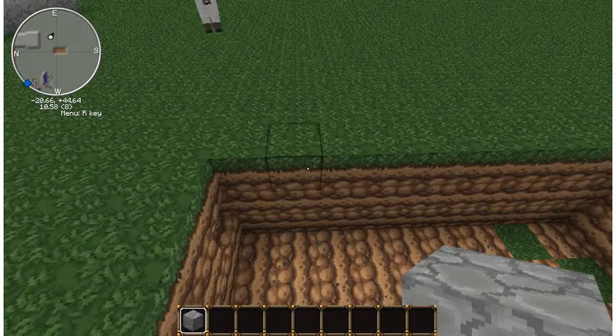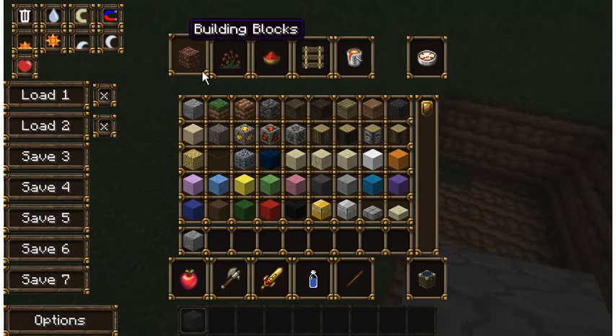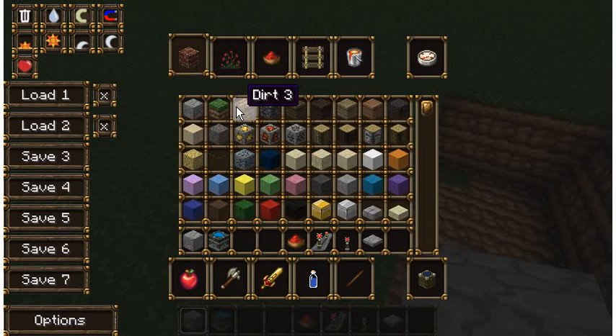So after you have that you'll want to get your pistons. You also need redstone, a repeater, a redstone torch, and a pressure plate. And that pretty much covers it.